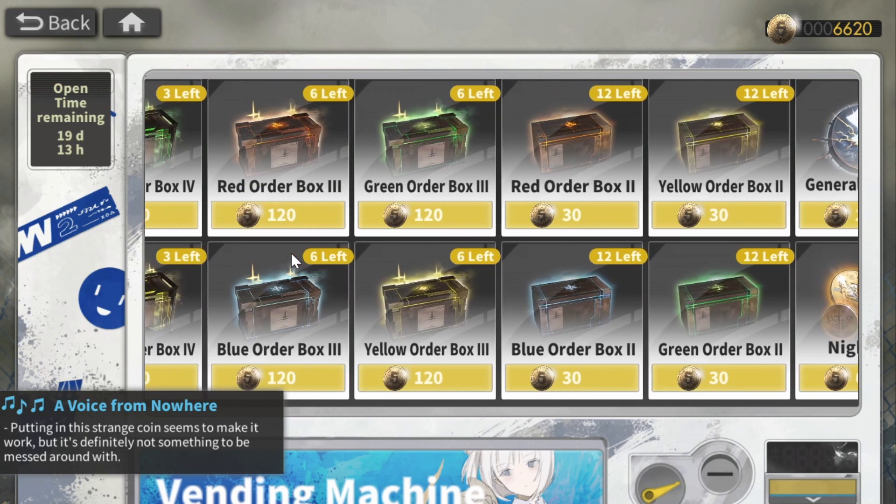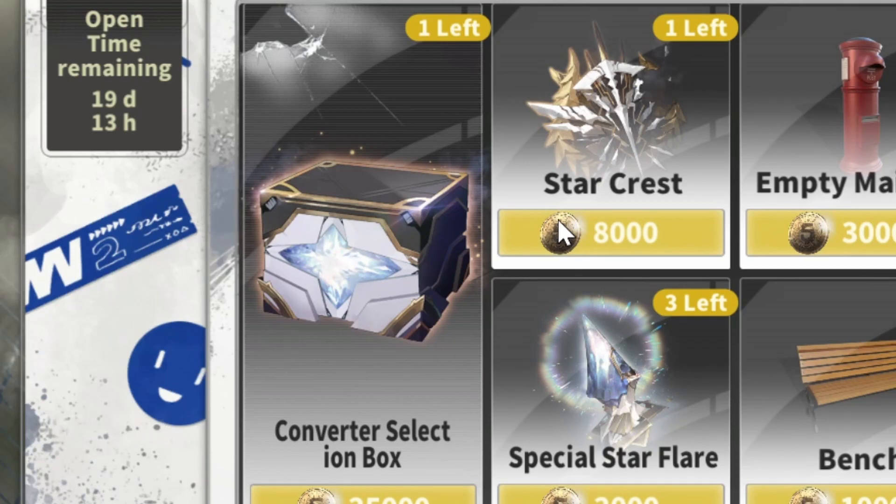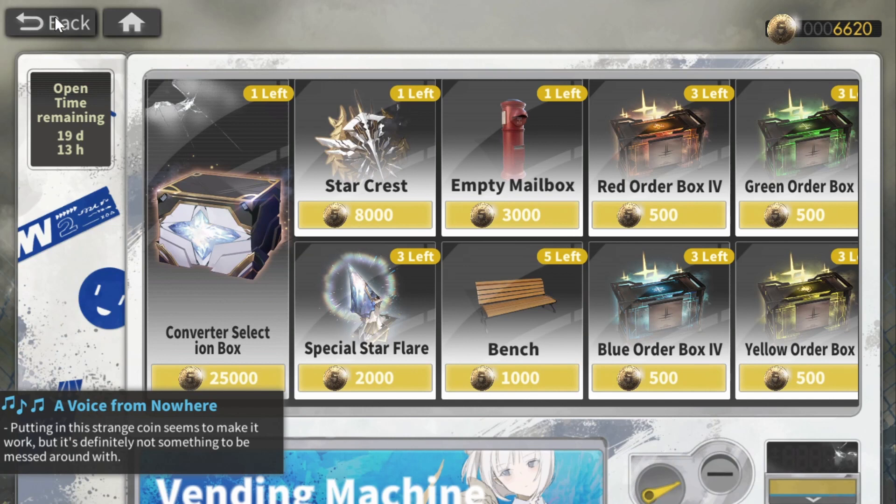It's very easy to pick up all of this, but if you come in late to this event, miss some days, or don't think you're going to get enough event currency to clear out the shop, focus on getting the converter selection box, the star crest, and the special star flare. It's actually very possible to clear out this shop.